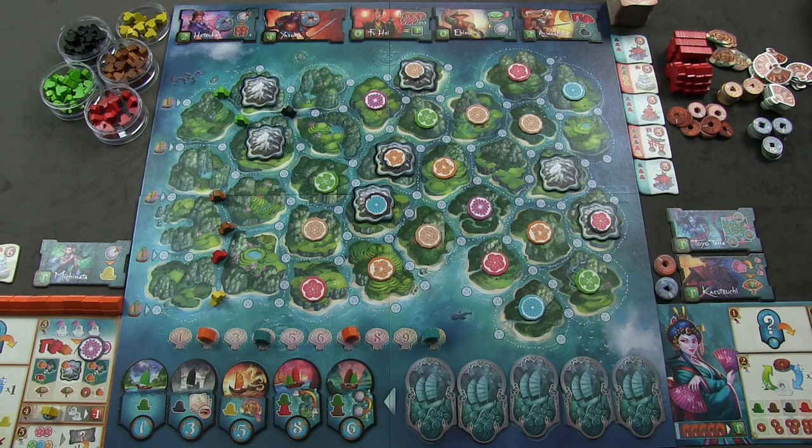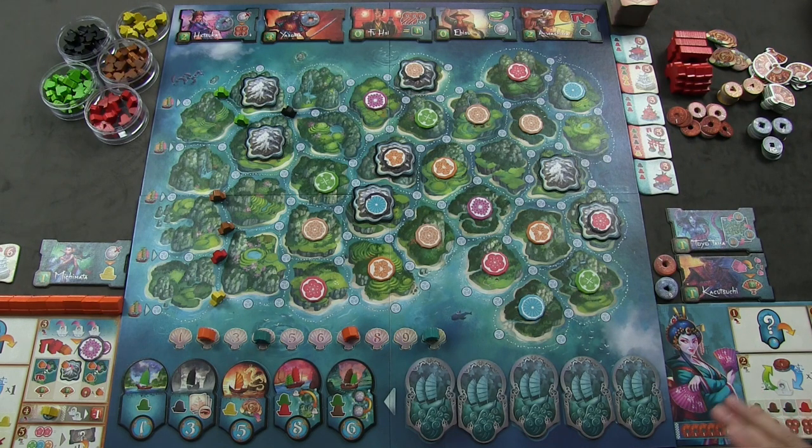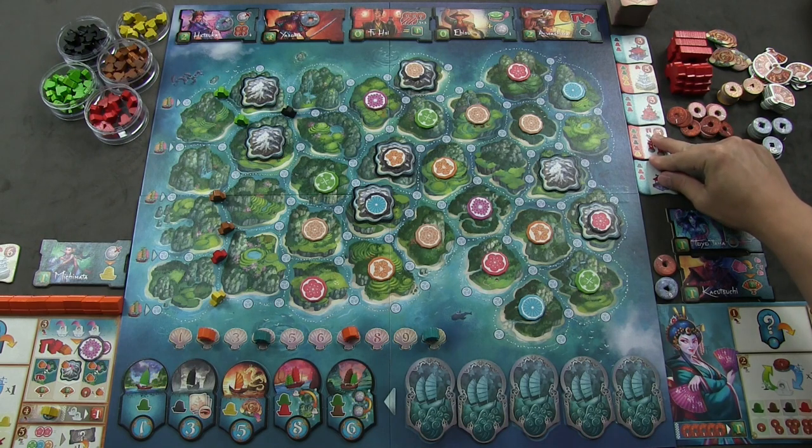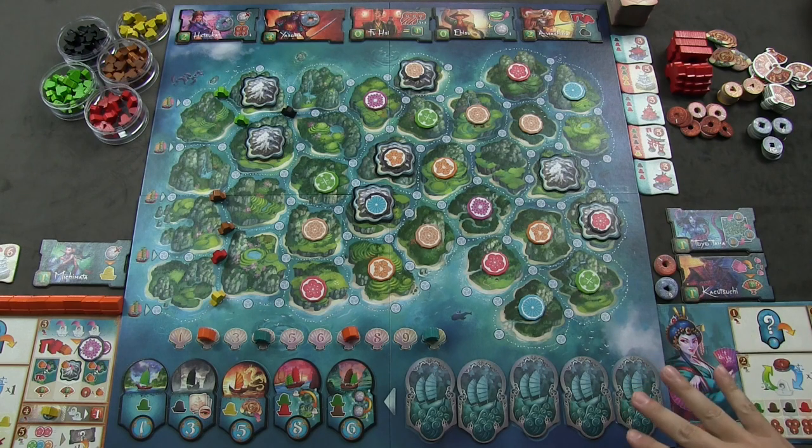The game ends when one of four conditions is met: all standard buildings are placed on the board; one color of boat is completely depleted from supply; the building tile stack runs empty; or the specialist tile stack runs empty when going to replenish. All conditions trigger end at the end of that round.